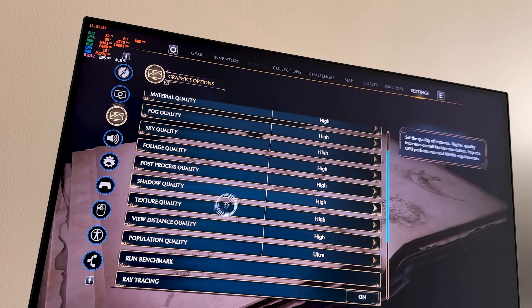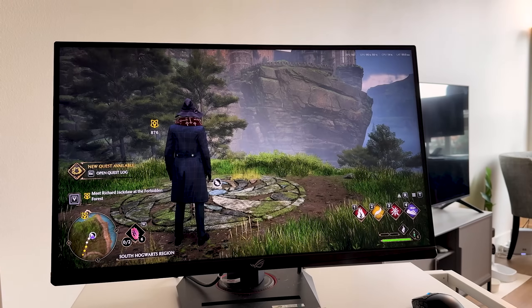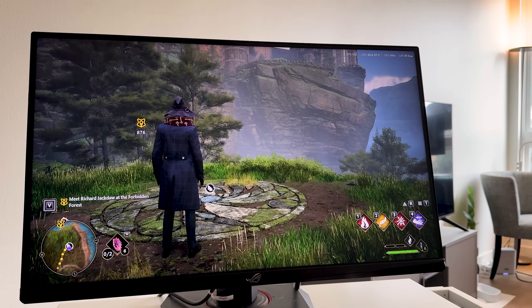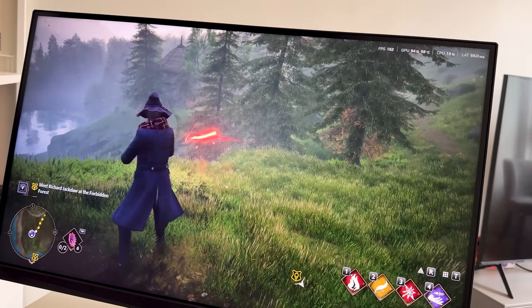In Hogwarts Legacy at 1440p, same setup as 1080p — recommended presets with ray reconstruction on, DLSS upscaling, and 4x frame gen. We're hitting 150 to 170 fps, but latency went up to around 54 milliseconds. That's honestly okay for a story game — I find anything over about 65 milliseconds is where it starts to feel gross to me, but 52-54 milliseconds was not bad at all.